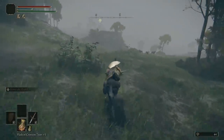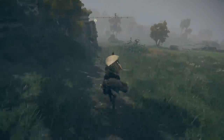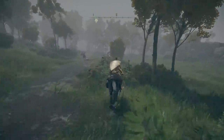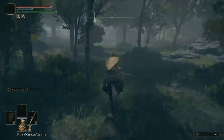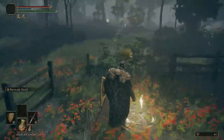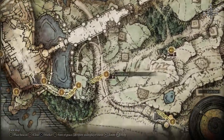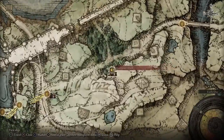If we jump on our mount, we are going to head along here, following this dirt path. As you get a little bit further along when the trees kind of start — after the first couple that are by themselves — stick over to the right hand side a little bit and you are going to see a site of grace. Touch that grace and if we look on our map, this is called War Master's Shack. It's halfway between Stormhill Shack and Saints Bridge, pretty much bang in the middle.